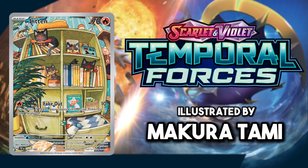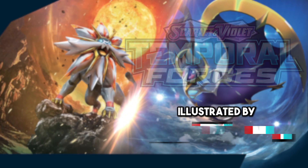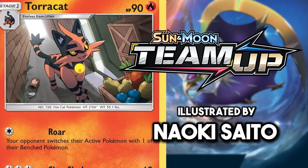Litten is an easy choice with the illustration rare from Temporal Forces winning. The art just has Litten doing cat things and getting into places they shouldn't be. One of the books on the shelf even has a shiny Litten on it. This Torracat on the prowl for food is my favourite for the middle stage fire cats. I really like how this artwork plays on the dark type aspect of this evolution line by stealing food from a shop's supplies.